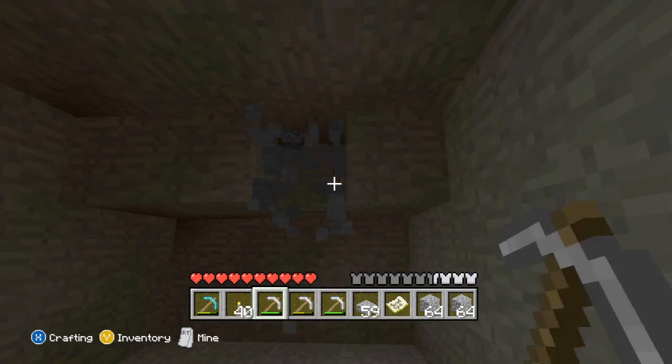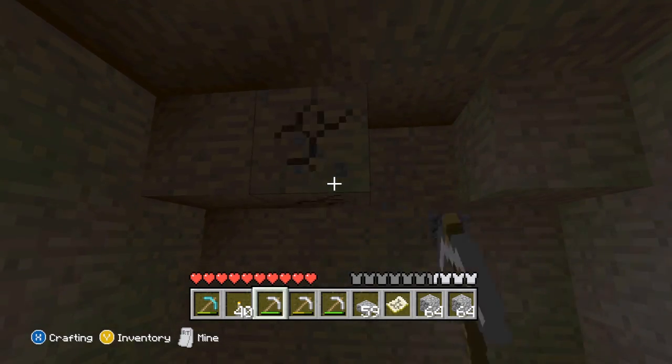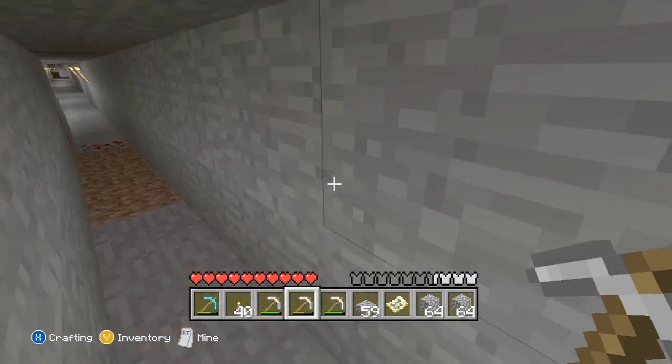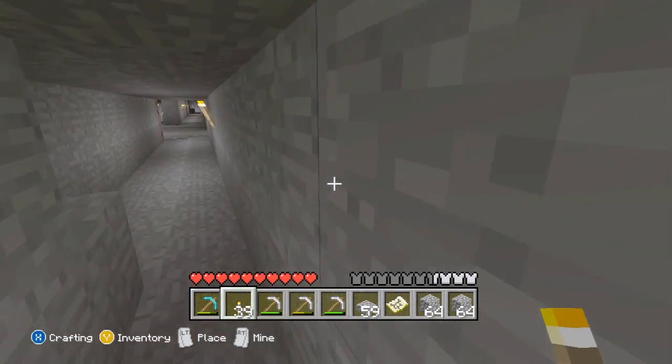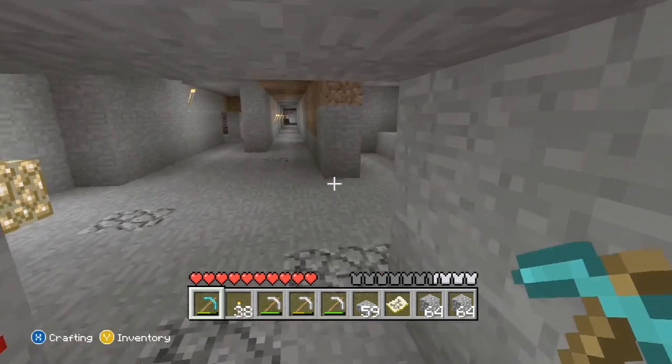Hopefully you guys enjoyed this a little bit. It should help you find diamonds. If you have trouble, just continue to mine like this. Go ahead and put your torches on the wall — you can put them on the floor if you want. See, I didn't even go very far. I just went about that far in from where we started, and there were 8 blocks of diamond there.